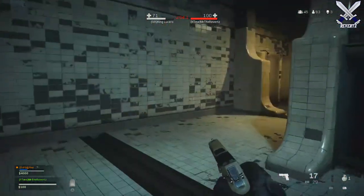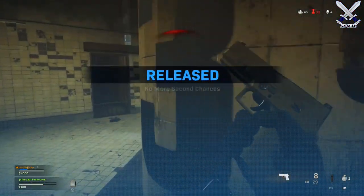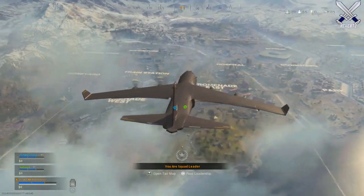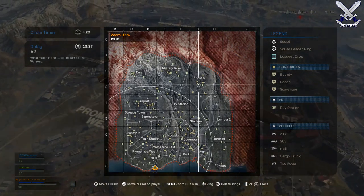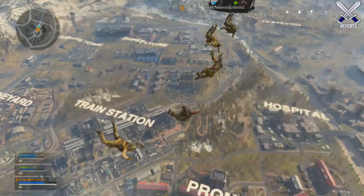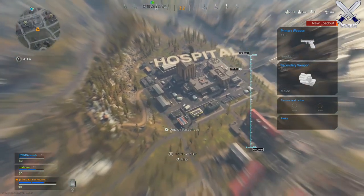If you are shooting a weapon without a suppressor, you're going to show up on the mini-map even if a UAV is not active. You can also switch to a third-person view or activate free look whenever you are landing to see the areas around you, understand which areas are going to have more people landing, and identify areas by the name displayed above them — which is a very awesome mechanic.